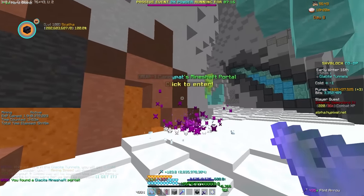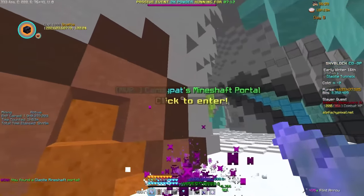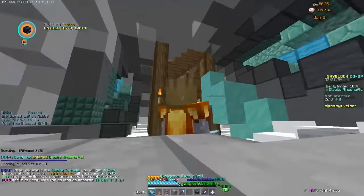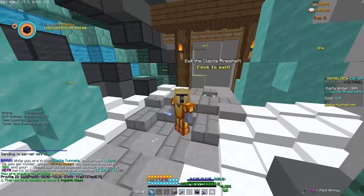I was not expecting this to happen, but you can see in chat I got a Glacite Mineshaft. You'll see a little portal — all you need to do is click on it and you'll enter. It's an instant area, similar to dungeons, and I guess it's a perfect time to go over this.